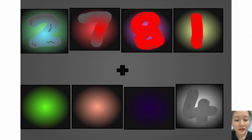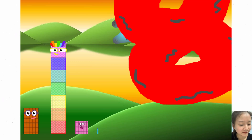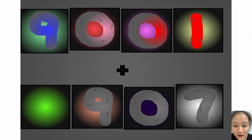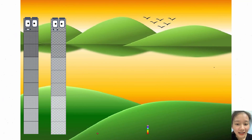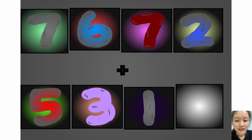These big number blocks are going to show it off by adding! 0, 0, 0, 0, 0, 0, here they come, down, down, down. 7, 2 plus, 5, 3, 1 ticks.